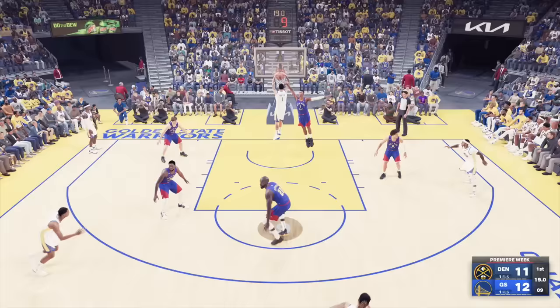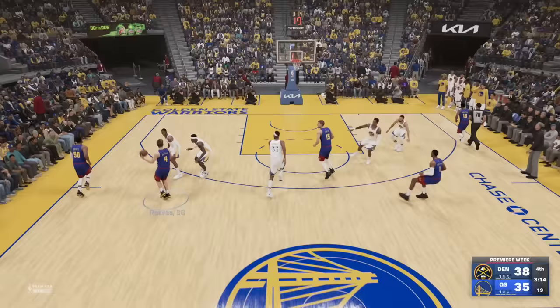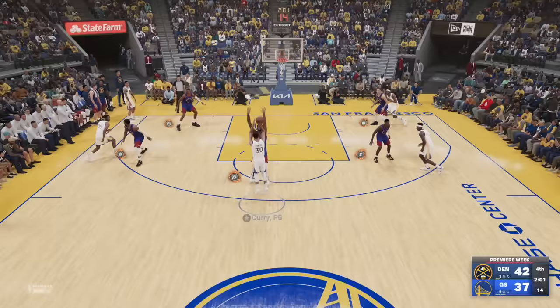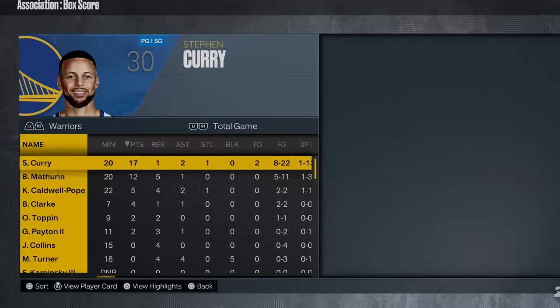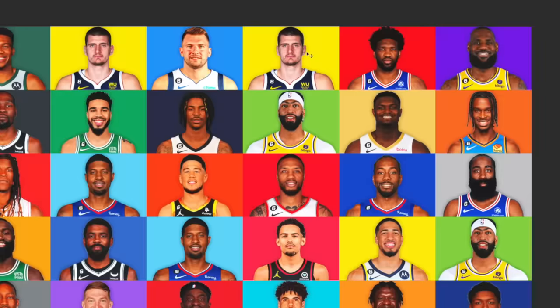Into the fourth quarter, Jokic finished on the slice in transition, and the Warriors couldn't keep him off the free throw line. Steph simply couldn't buy a triple, and with two minutes left the Nuggets would get Team Takeover. Joker shot poorly but did just enough. Just like that, the reigning Finals MVP is ousted and joins Nikola Jokic, who is now the prohibitive favorite with Curry as his wingman.